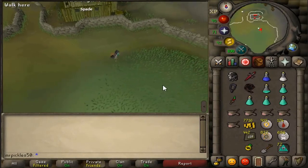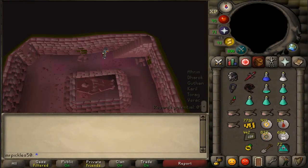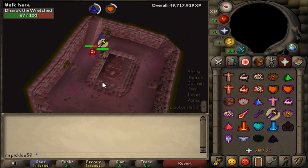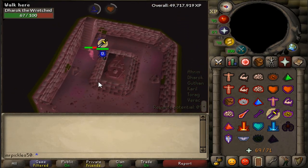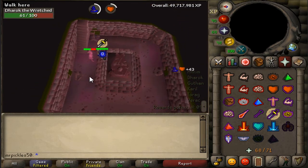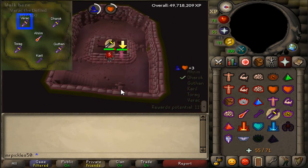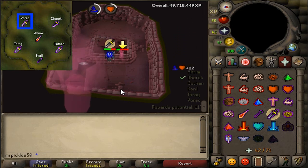When I start, I go to the first hill with my magic setup, search the mound, turn on protect from melee, and start the fight. It's a very easy fight, but every time a ghost head pops up it drains your prayer, so keep an eye on your prayer level. Verac in the northwest corner can hit through prayer, so make sure to eat food when needed so you don't die accidentally.